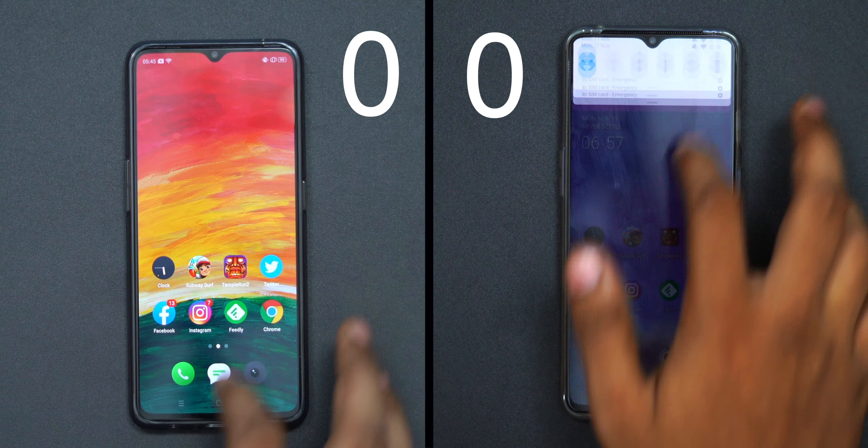Hello everyone, this is Mythaloo Tech. Today we are going to do a Realme X2 Pro vs OnePlus 7T speed test. Both have the Snapdragon 855 Plus chipset and a 90Hz display.